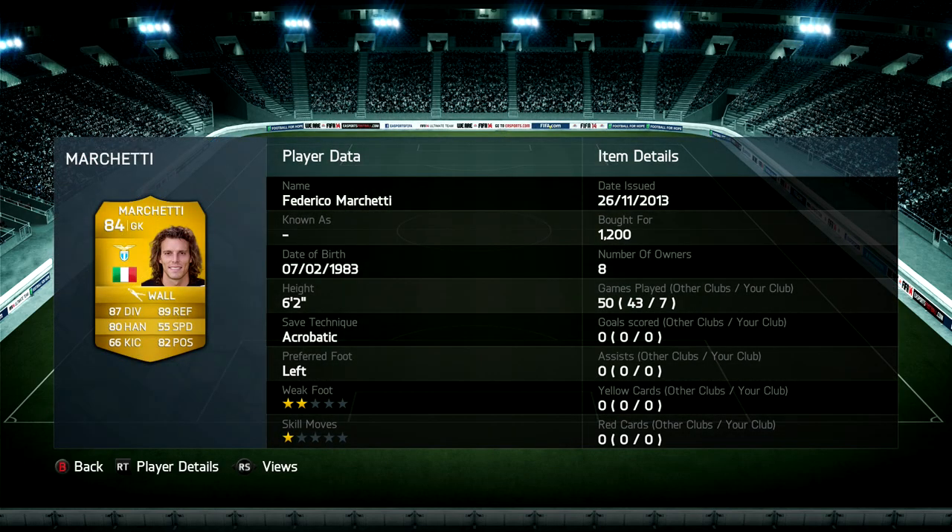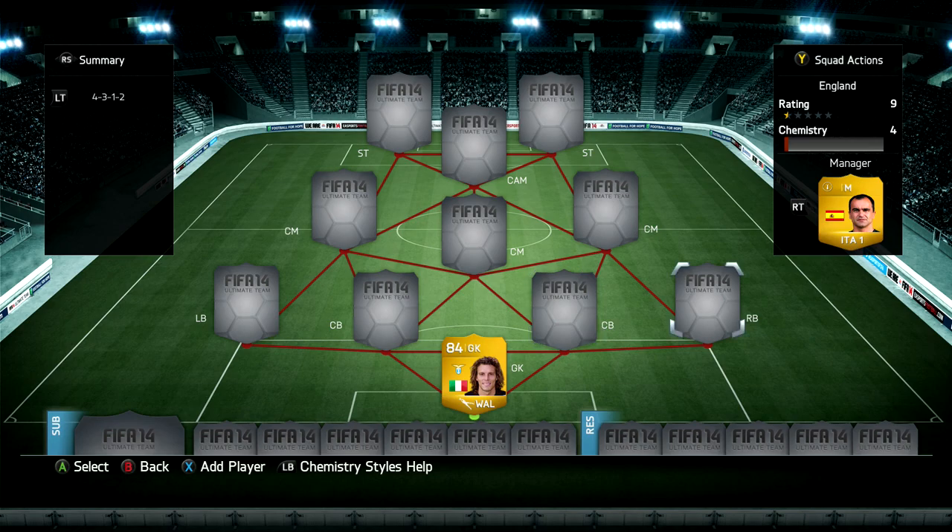In goal today we are going to be using Federico Marchetti - 87 diving, 89 reflexes and 82 positioning. I didn't really notice him doing too much because of the acrobatic save style, and other than that you can tell he's got good reflexes, but he was a pretty average goalkeeper for me this time when I was using him.